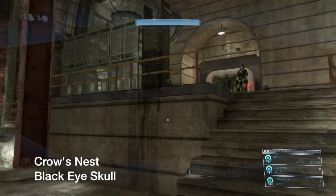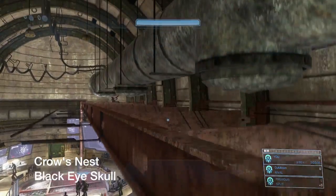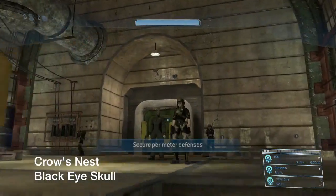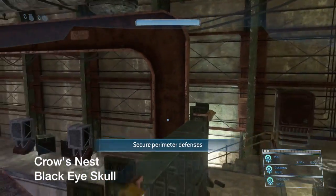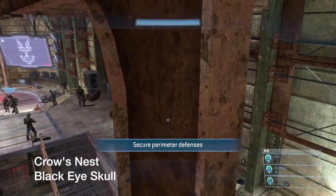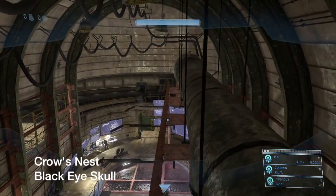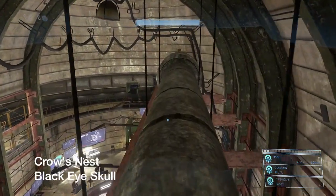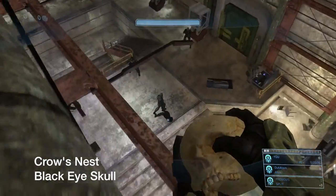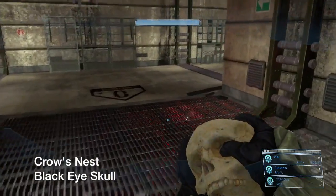This is Crow's Nest — the Black Eye skull. Right at the beginning, you're going to hop onto these grates. It's very important that you fall right there, because if you don't, the skull won't be there. Then jump up to these steel girders, go up onto this pipe, and there's the skull waiting for you. Grab it and move on.